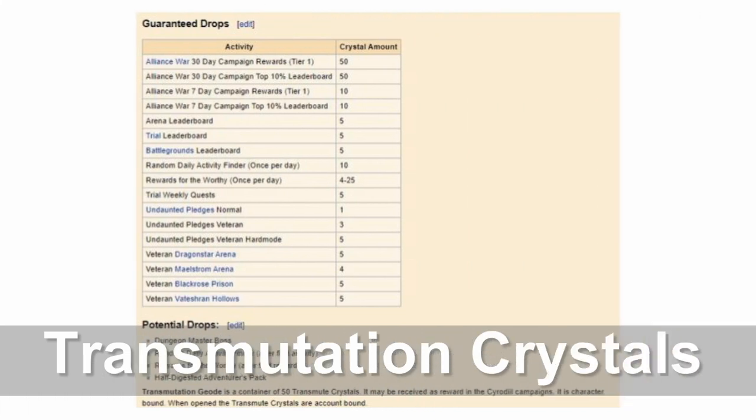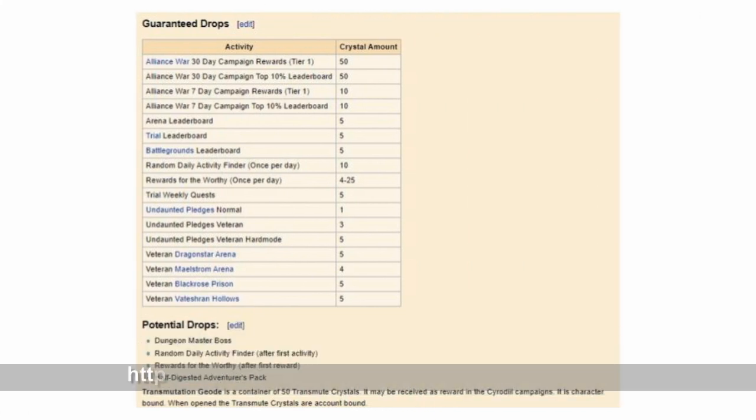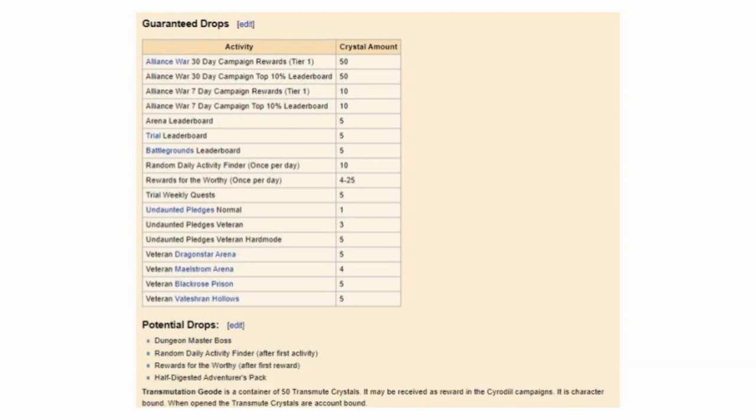The second method we are going to look at is converting transmutation crystals to gold. Transmutation crystals are earned by completing various in-game activities and sometimes they're found in special event reward boxes. This screenshot from the unofficial elderscrollspages.net website shows you a table of all the sources of transmutation crystals. Before you can use this method you will need to have a character that has researched the Nurnhold trait on at least one weapon.